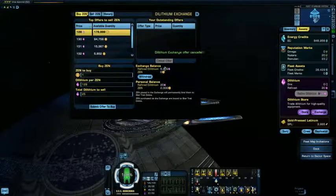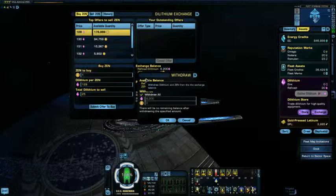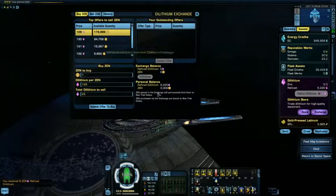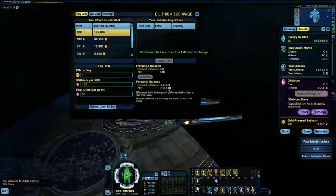And that's basically all you need to worry about. Make sure you push the withdraw button to get your dilithium back. Confirm all this, and there you go — it's back on the person you want it on. Hope this helps out. Take care, everypony. Warlock Edida, signing out.